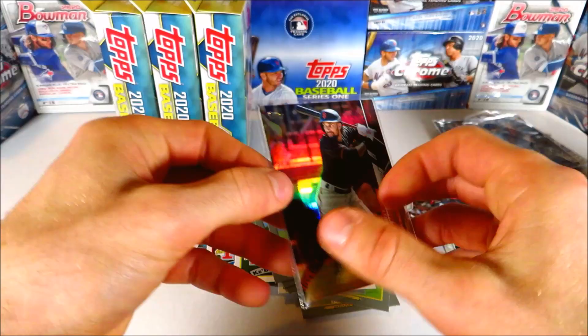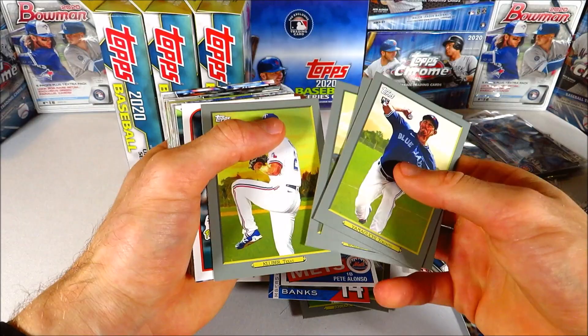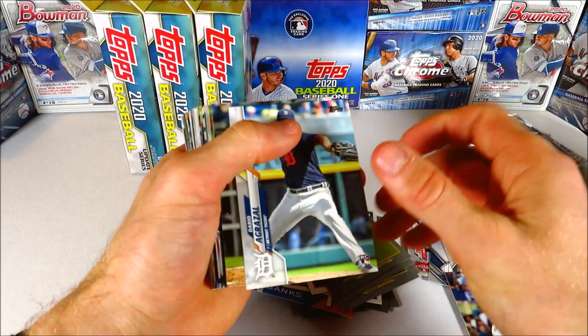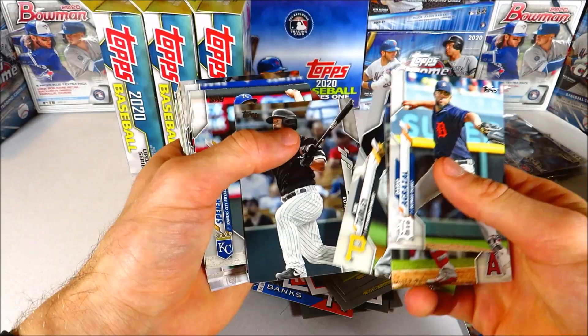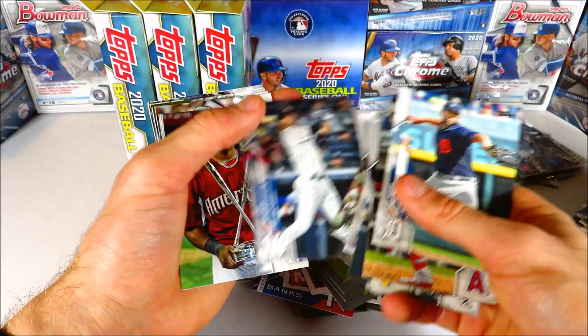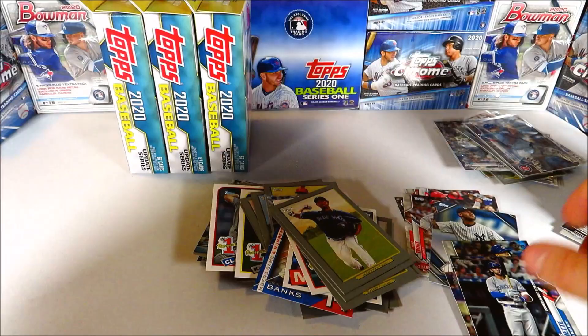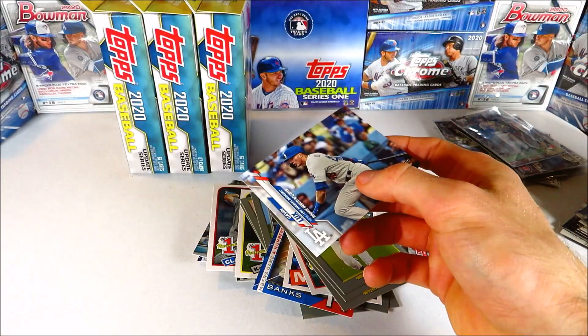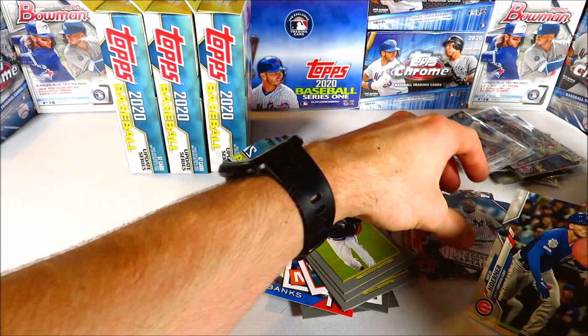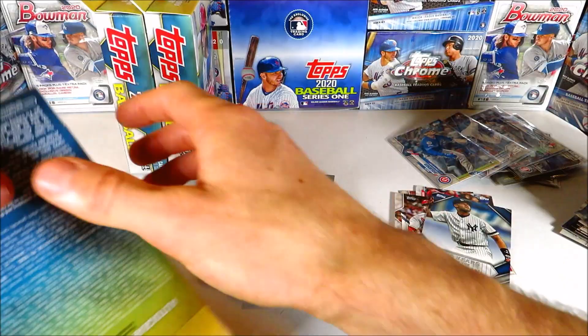Lots of duplicate base cards — that's a good thing for me as a set builder. Coming up on the inserts — got a Billy Hamilton rainbow foil. Cannot overstate this — they look incredible, they really do look insane. Ernie Banks — I love that insert set, great looking. Pete Alonso for the '85 design. Yamaguchi, Mookie Betts, Larry Walker, Corey Kluber, Andres Gimenez. Back to the base — nothing too crazy from those inserts, we did get a foil. Looking for more key rookies — and we get a Bo Bichette! Awesome — I need to sleeve up those cards over there.